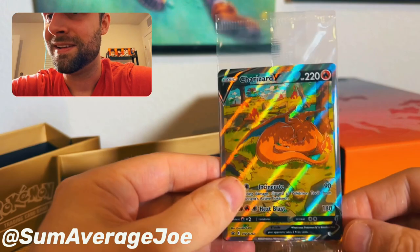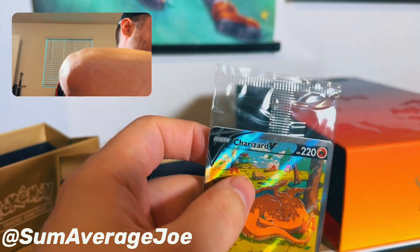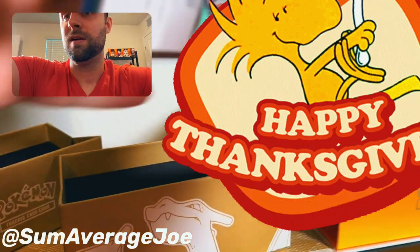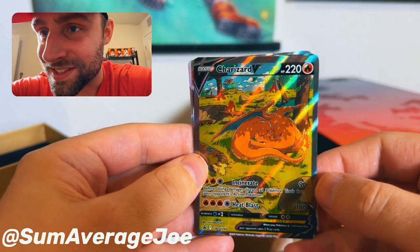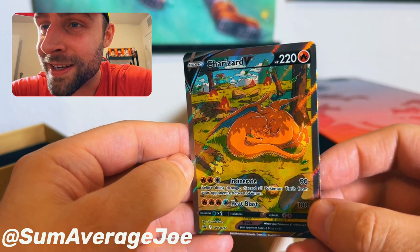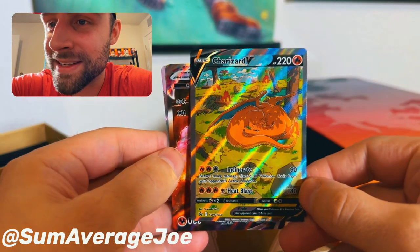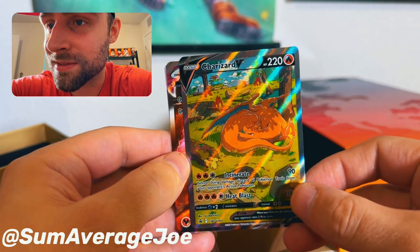And here we have the promo cards — these should be pristine because they were laid flat, which is excellent. This is a Charizard V. He set the woods on fire and he's like, 'This is a good environment, I'm going to take a nap.' Beautiful. Perfectly flat, amazing condition. I don't see how this wouldn't grade a 10 in PSA. Absolutely gorgeous card.